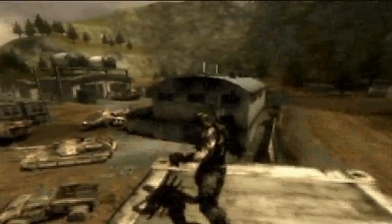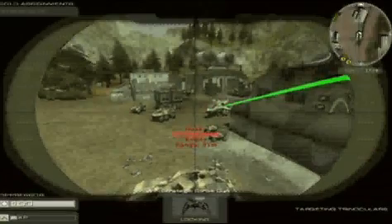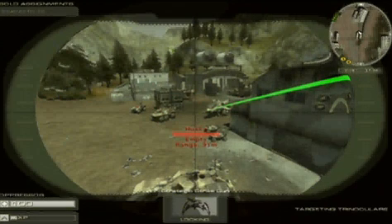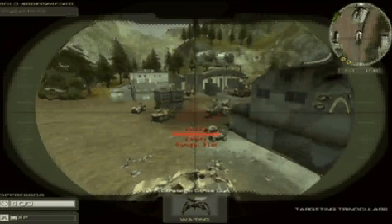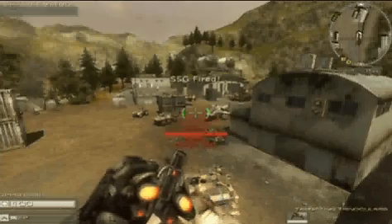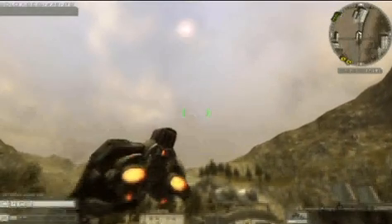Whereas the turrets placed by Constructors will acquire and neutralize targets automatically, the Oppressors' long-range weapons must be targeted and fired manually. Once rail howitzers, mortars, or SSGs are deployed and operational, Oppressors can select the targeting trinoculars by pressing 7. Aim at your target through the trinoculars, press the fire button, and hold it down to secure the coordinates — the weapon will fire on your target.